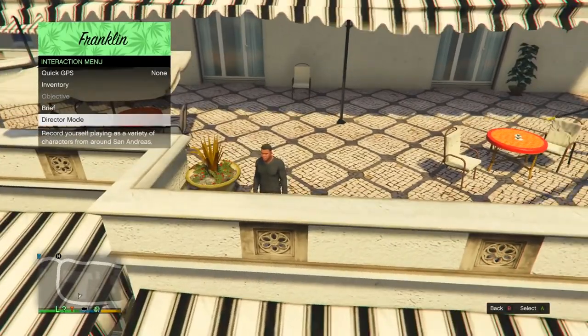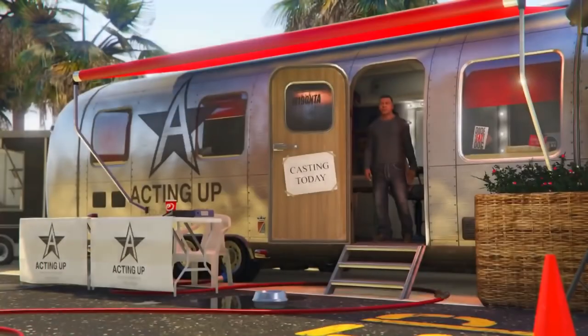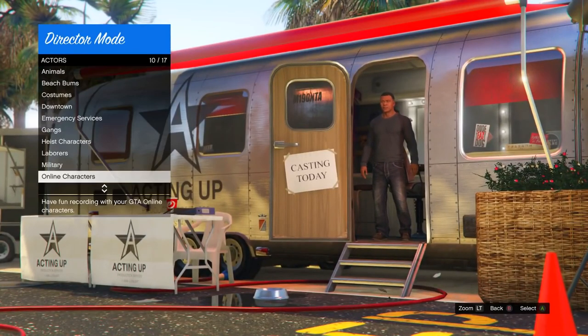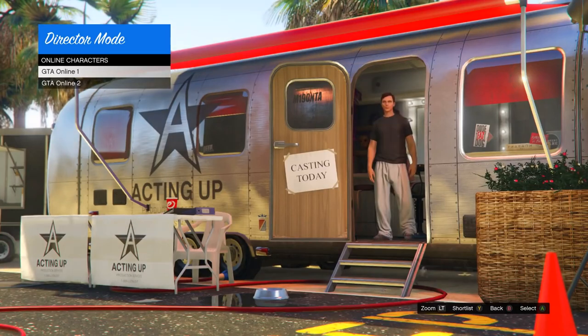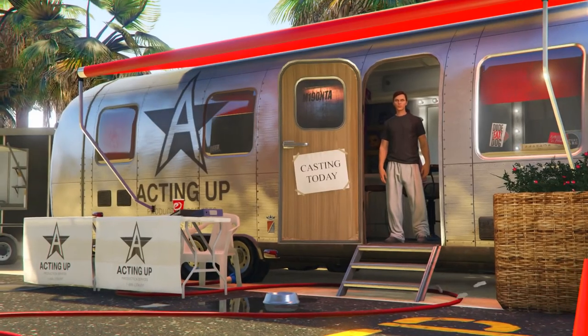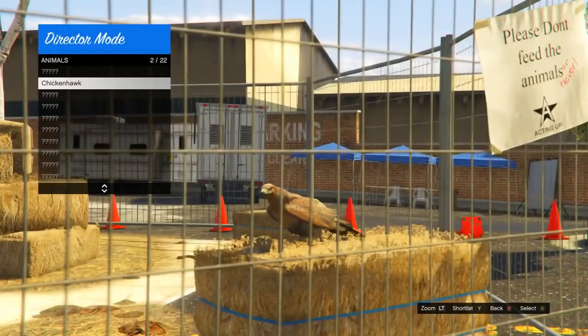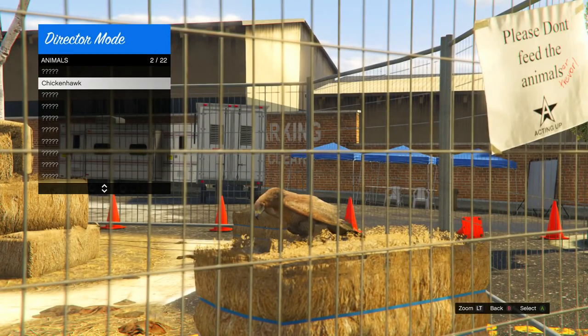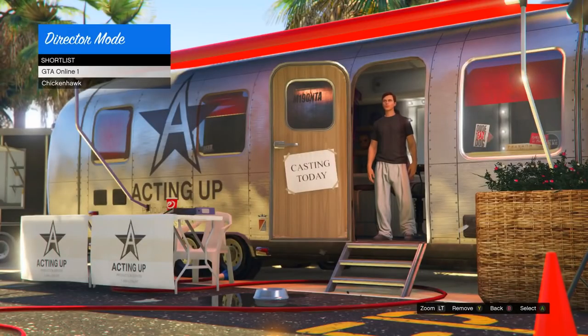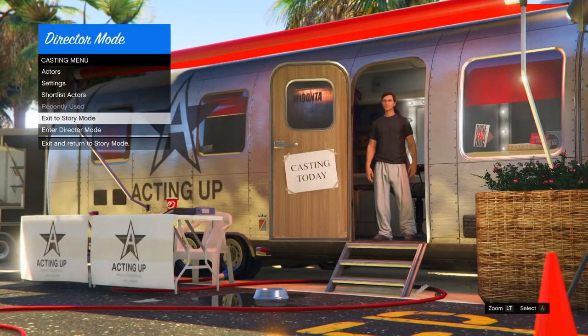Open the interaction menu, go into Director Mode, and press OK. You'll be at the casting trailer. Go into Actors, scroll down to Online Characters, and press Y or Triangle to shortlist your online character — make sure it's GTA Online character one, not two, it has to be your first character. Back out once, go up to Animals, and the bird you got from the peyote plant should appear there. Shortlist that one as well, then back out of Actors and go into Shortlist Characters — you should have your online character and your bird listed.